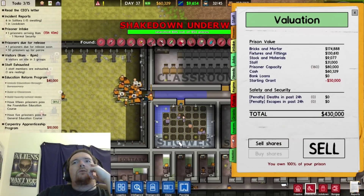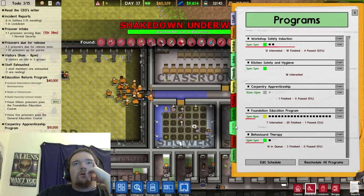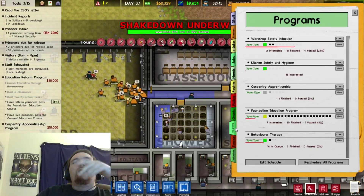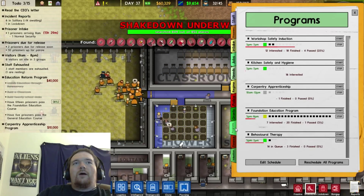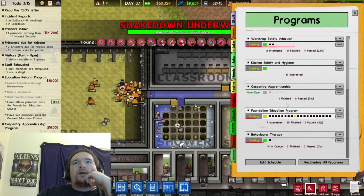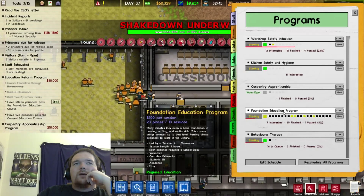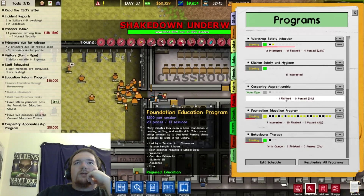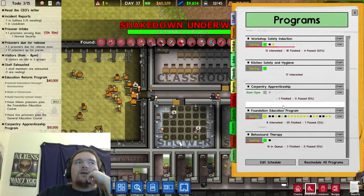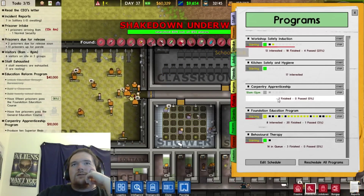Valuation tells you how much your prison is worth. Finance tells you how much you're earning a day. Programs is work-related stuff prisoners can do while in prison. Foundation education — they're learning reading, writing, and math skills. Carpentry — they're learning carpentry, and that's probably where a lot of these guys got their saws and pickaxes and all that crap.